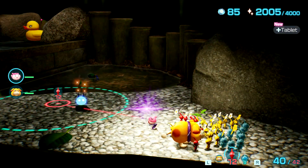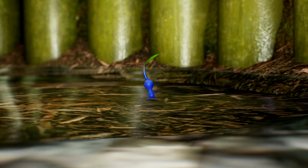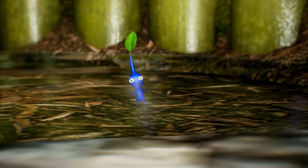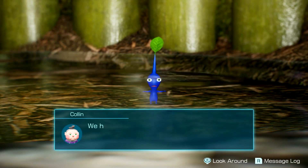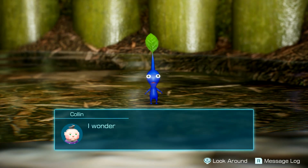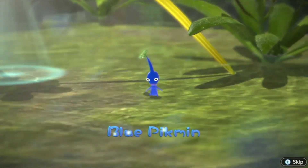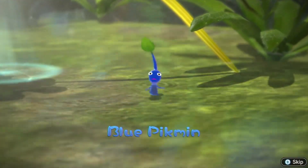Possibly the best one, in my opinion, is how players find almost all Pikmin types before finding their respective onions. This gives almost every Pikmin type a sense of rareness at some point in the game, which I thought was really cool. Another thing that this does is avoid the feeling that certain types are only available way too late into the game, like in Pikmin 3.